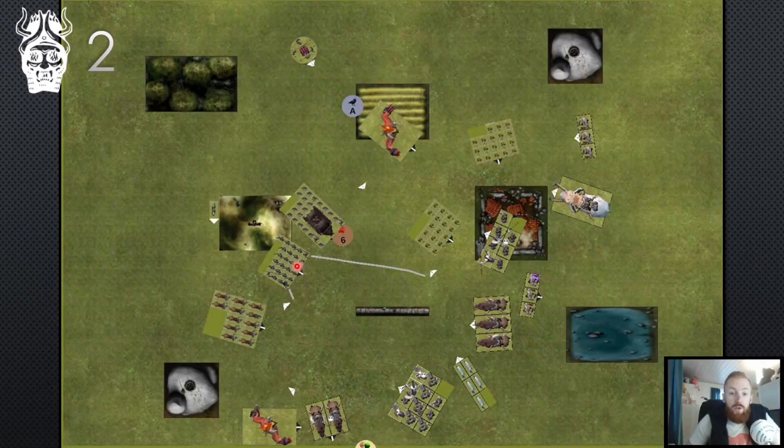His turn two: he charged the citadel guard against the tusker — I felt fleeing was my best move, so I fled all the way back. He redirected onto the tribesmen on a nine or ten; I elected to flee as well because if he managed to catch them I'd be in big trouble. He pushed the slaves forward to slow me down. In the magic phase he got quicksilver lash, two wounds to the tuskers, silver spike that did nothing. Then he failed his hereditary, but the kalim titan did five wounds to the tuskers and the rocket finished the rest — I have no tuskers anymore.